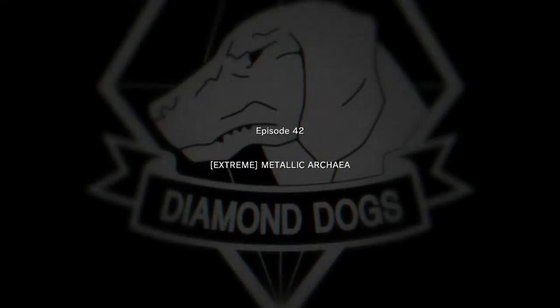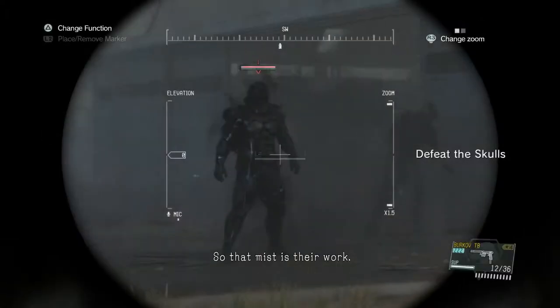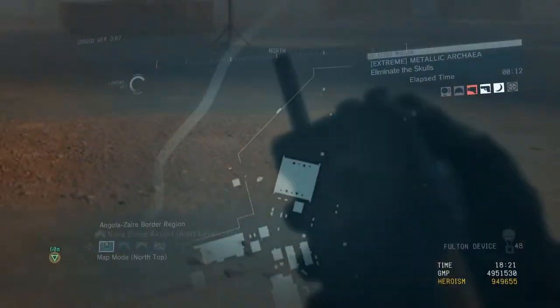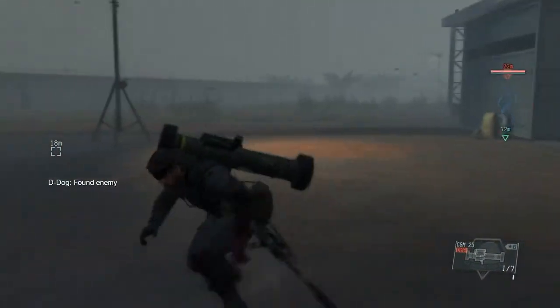It's basically right behind the hangar. There is definitely an element of randomness to this mission — many times I've tried to play it and had a stray CGM missile fly over by Code Talker and take him out, or whatever, but normally you're pretty much good to go. We're gonna go ahead and select the CGM 25, and I'm also going to call in a resupply right there while I wait. They're gonna come hang out over here.